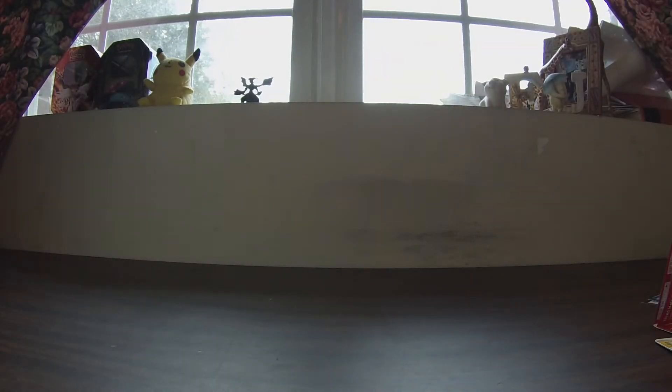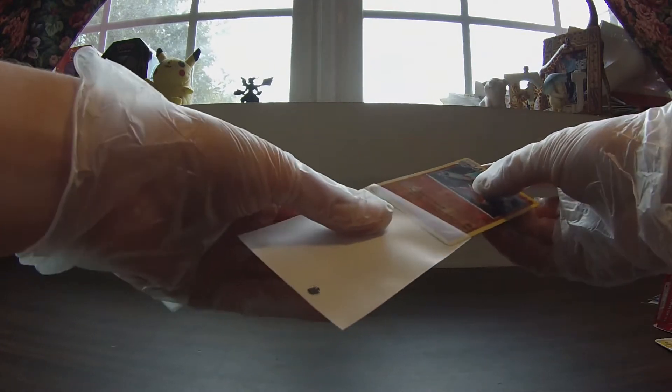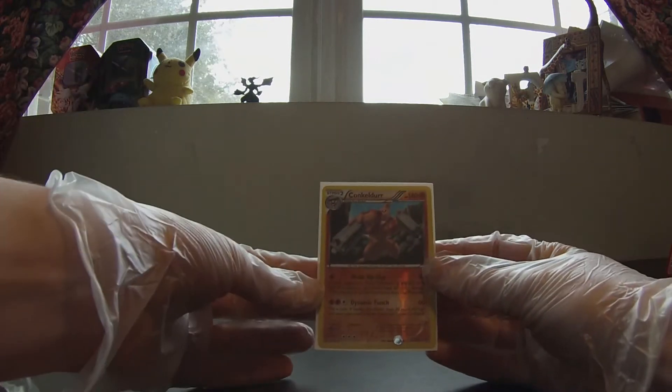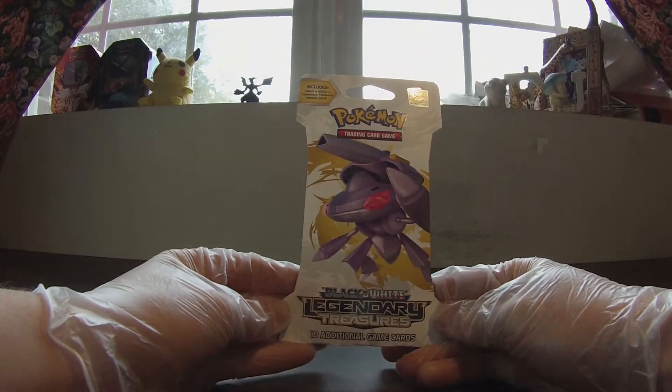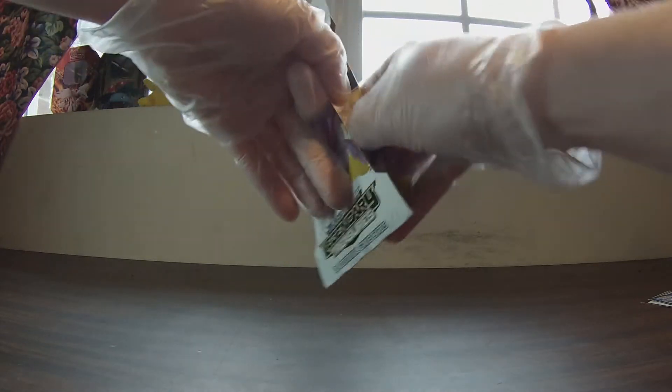We'll give the Reverse Holo Rare a new home. It is windy outside today — the whole house feels like it's going to blow over. Alright, on to the next pack. It is a Legendary Treasures pack. Here's hoping for some EX of any kind.